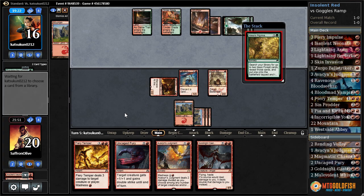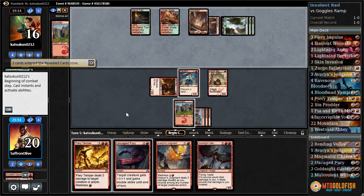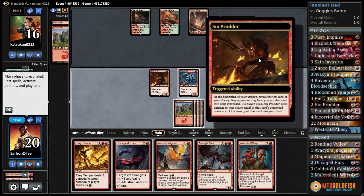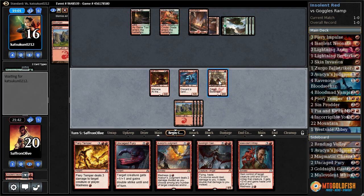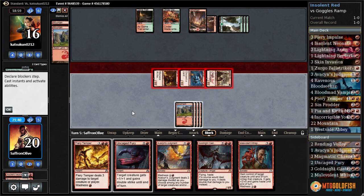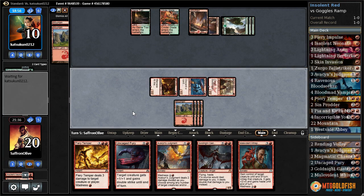Another pilgrimage — does our opponent just have nothing? They really might just have a handful of lands. Sin Prodder gives us another Mountain; that is a problem with Sin Prodder. Our opponent gave us a mountain last time. Oh — Malevolent Whispers, that's a pretty big deal. Let's attack with everything and see what our opponent does. We hit our opponent down to 10.